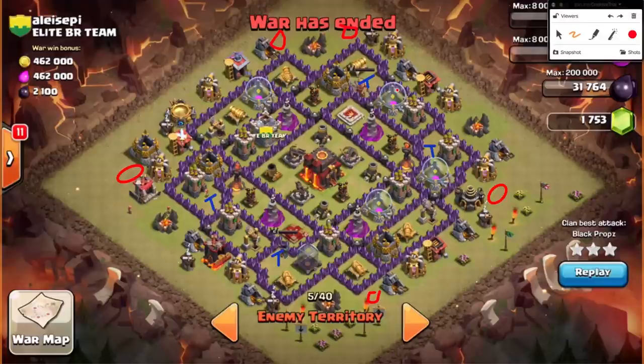Even by then your hogs are already ripping into the base. Core spring traps can be trouble, but in an attack like this — where everything is so easy, the lure is easy, the queen is easy to get to — you're going to have enough hogs to overcome even well-placed spring traps. The time spring traps can really screw a hog raid is when you don't have enough hogs. You've made the lure difficult, taking a lot of troop space; the queen is well protected. This base has none of those problems, so even well-placed spring traps are somewhat irrelevant.